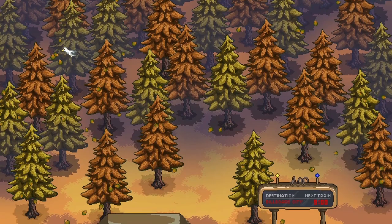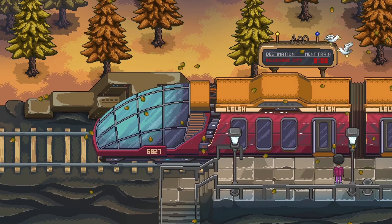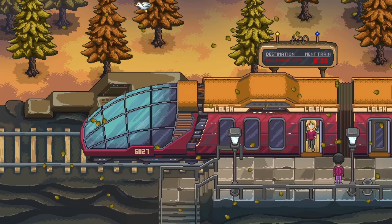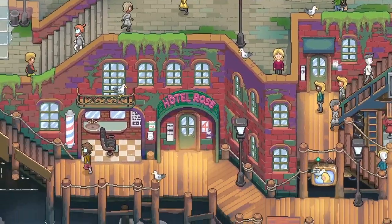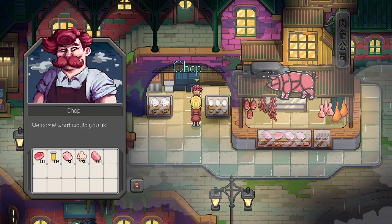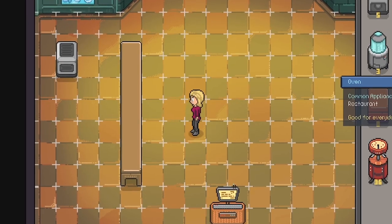In Chef RPG, you are a traveling chef given the task of reviving La Sequoia, a once-famous restaurant in White Ash Harbor. Begin your new life in this beautiful seaside town, which was once a thriving tourist destination. You will have to hunt, harvest, and shop for ingredients, and you can even befriend fascinating locals along the way. What kind of chef will you be?